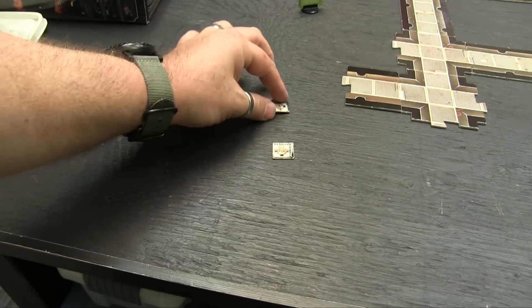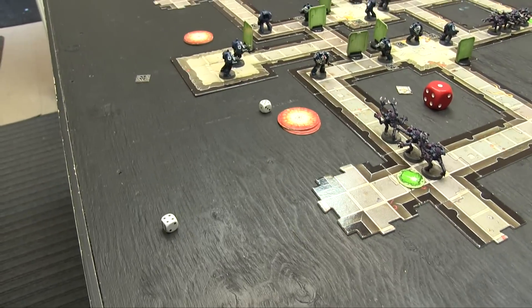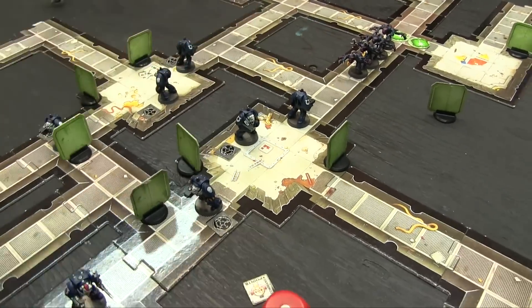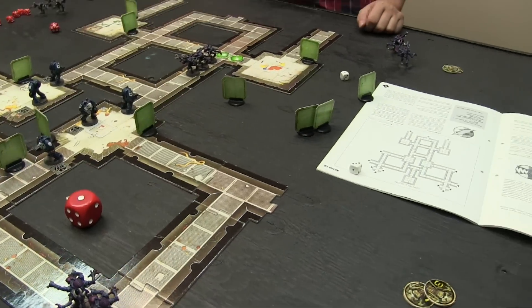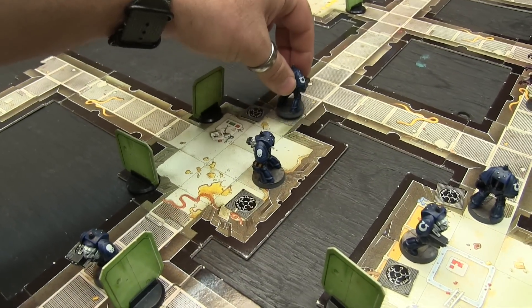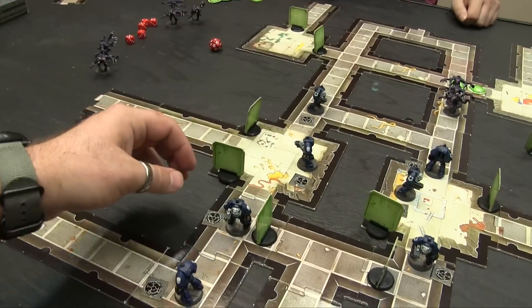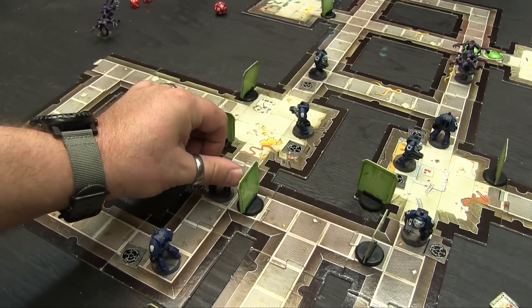Turn five Marine phase. Starting here coming off overwatch — first shot kills him. Nope, second shot nope, third shot kills him. Four, five and one CP. Over here — first shot nope, second shot kills him. Third nope — going four, five back on overwatch. Repositioning: one, two, three — going overwatch for four, five. Another unit: one, two going overwatch. One, two going overwatch. Turn four Gene Stealers.